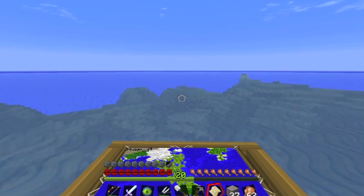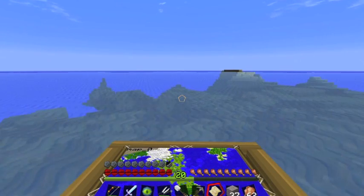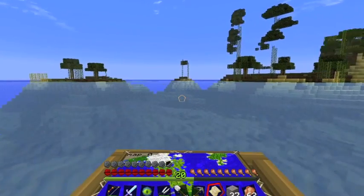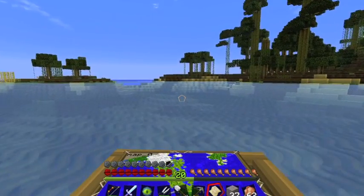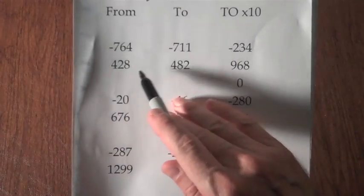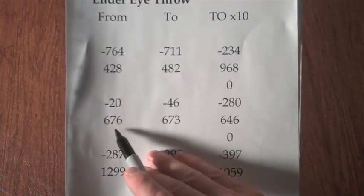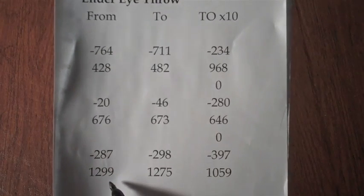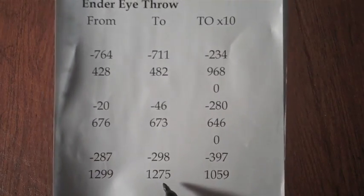If we can find it, that would be surprising because last time through it took a couple of tries. But I have had success with this method. So I did eye of ender throws from these coordinates and they landed here, from these coordinates and they landed here, and from these coordinates way, way south of my base, and they landed here.